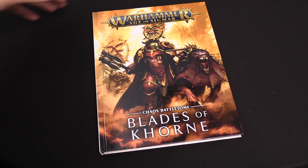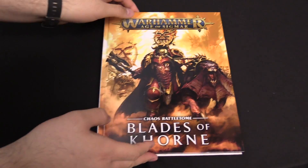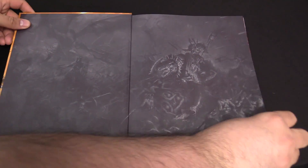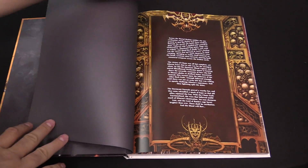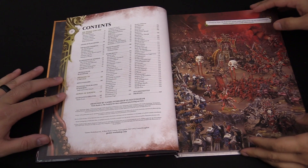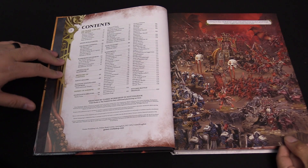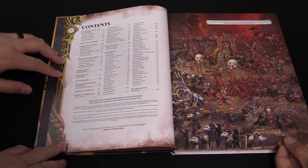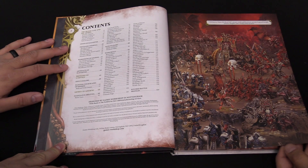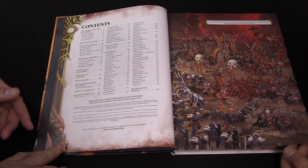Let's start with the book and then come back to the war scroll cards, because those are pretty neat. This is the brand new battletome, and we're going to flip through it. This is everything you need in the book to play Blades of Khorne. The book is going to have much like other battletomes — all of the background lore for Khorne, bringing us up to the current state of Age of Sigmar.